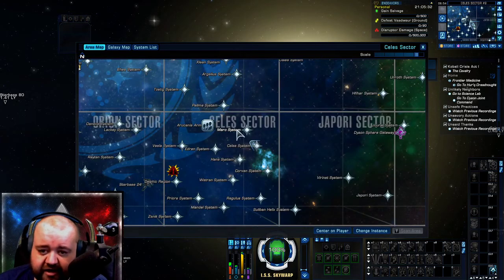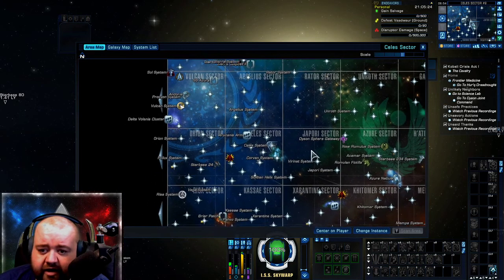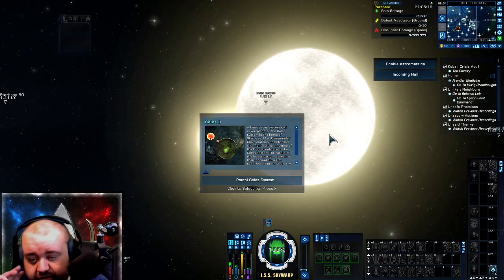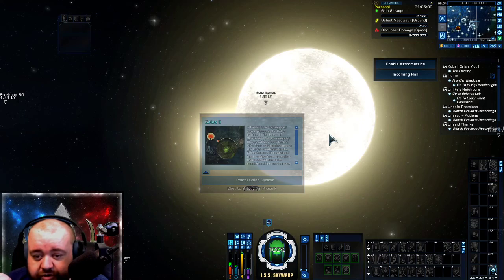To find it, you have to go to your sector space and navigate to the Cellus sector. Ironically, it is the Cellus system in the Cellus sector, but it is located just beside the Japori system sector. I haven't done this patrol in quite a while, so I'm not too sure what to expect, but we're going to find out.